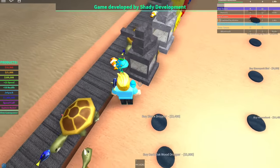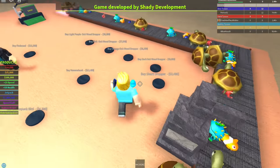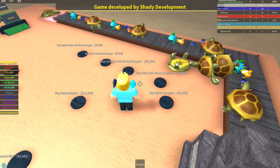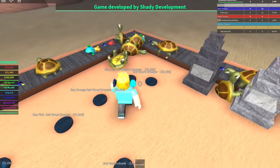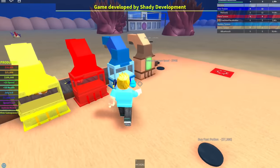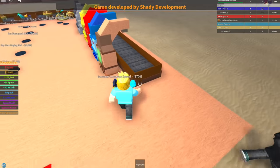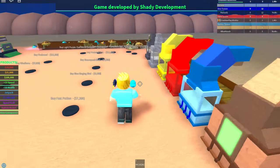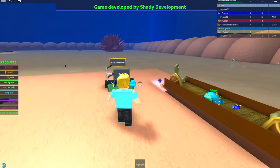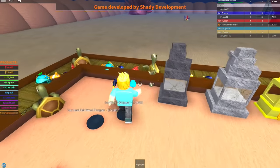Let's see what the puffer fish looks like. Oh no, a turtle just fell off! Cool — buy a shark dropper, buy dark oak wood dropper. Wait, why is there a wood dropper? That's weird, why is there wood down here? All these turtles are falling off. I need walls — there we go, now the turtles are staying. Let's increase the speed too so money comes faster. The money's coming so fast!